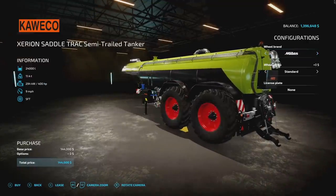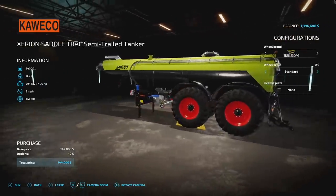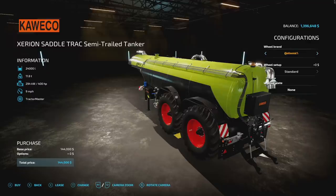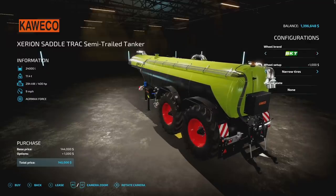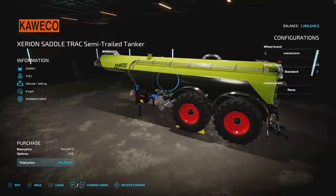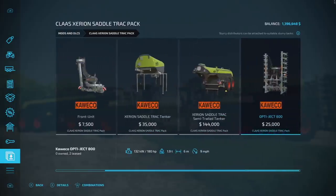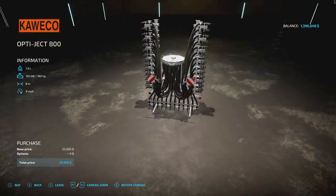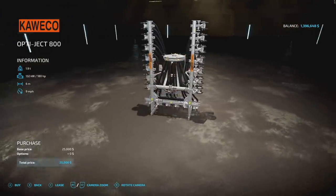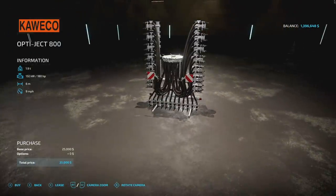The semi trail tanker has multiple tire brand options — Trelleborg, Michelin, Continental, Midas, BKT, and Freinstein — each offering standard, wide, and narrow tire configurations. Lastly, the pack includes the Kueco Optiject 800, which injects slurry or digestate directly into the ground. It weighs 1.9 tons, requires 180 horsepower, has a working width of 6 meters, max speed of 9 miles per hour, and costs $25,000.